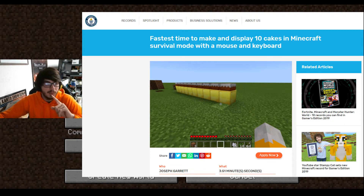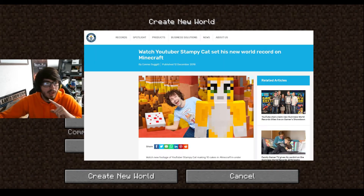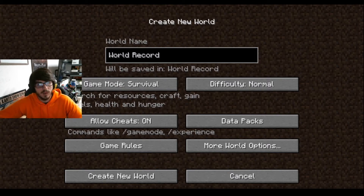The title will be for fastest time to make and display 10 cakes in Minecraft survival mode, and this is the PC edition. The previous record was held by Stampy Cat and his time was three minutes and 51 seconds. I really couldn't find any actual rules, but what I'm going to do is spawn a super flat world like he did and give myself the exact same things he had in his inventory, and then we'll go from there.